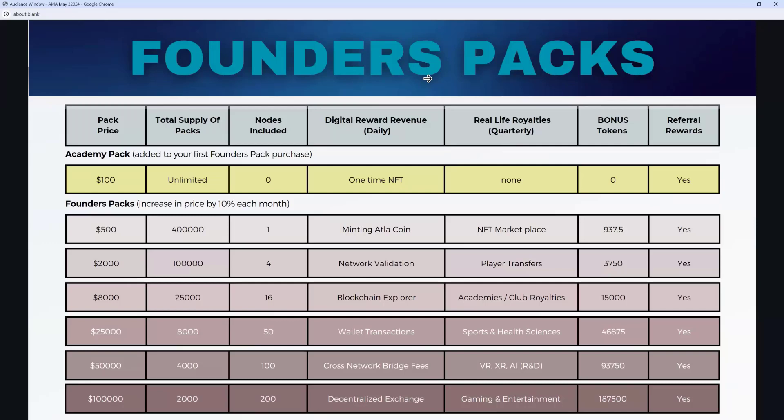Basically everybody must have an Academy Pack. The Academy Pack is a pack you could start with if you want to start at the bare minimum level, but it doesn't have any significant value except it gives you an NFT and partial ownership in the Sporty Academies they're building in Brazil. It does give you the ability to refer other people and earn some commissions on your direct referral. Any Founders Pack that you purchase, the Academy Pack is automatically added to those packs.